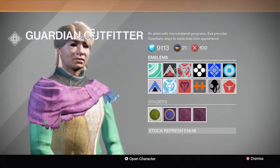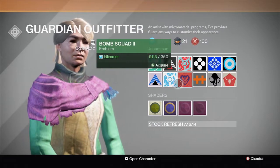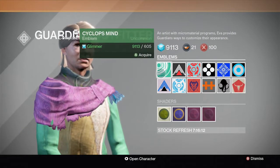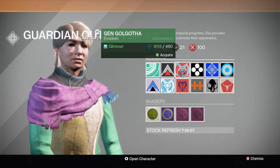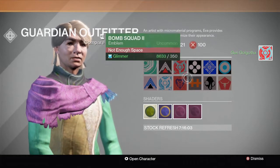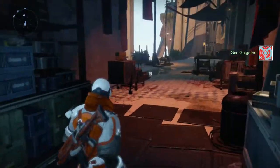She has 12 emblems that you can choose from — they're all pretty cool. They cost around, I'd say the average is about 600 glimmer. So it's not too expensive, and if you want to pimp out your guardian, this is the right way to do it. I ended up buying an emblem there — I thought it looked awesome, and I still have it on my guardian right now.